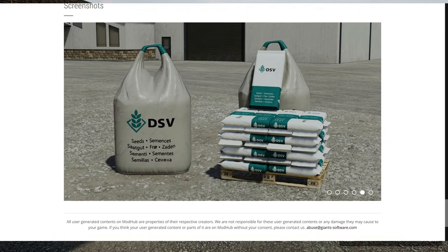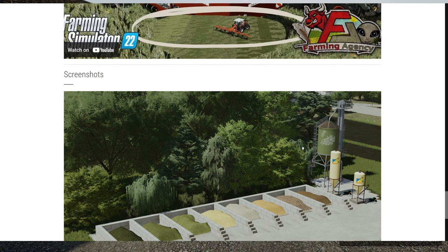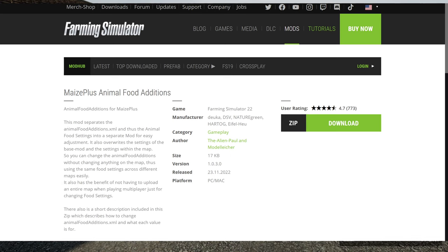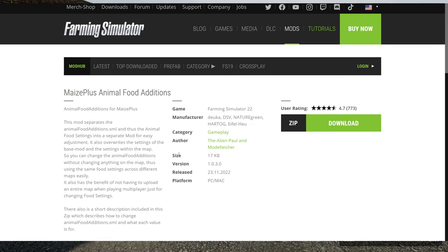Maize Plus adds the ability to get different crops, specifically from grass work — you can have different types of grass, tend it through semi-dry, dry states, get maize silage, all that stuff. There's also a lot of work with animal feeding, so your cows, chickens, all that stuff has a different feeding system. That was my clue into getting it to work, because before the rabbits weren't registered in Maize Plus as an animal. To combat that, you download Maize Plus Animal Food Additions and modify that file.